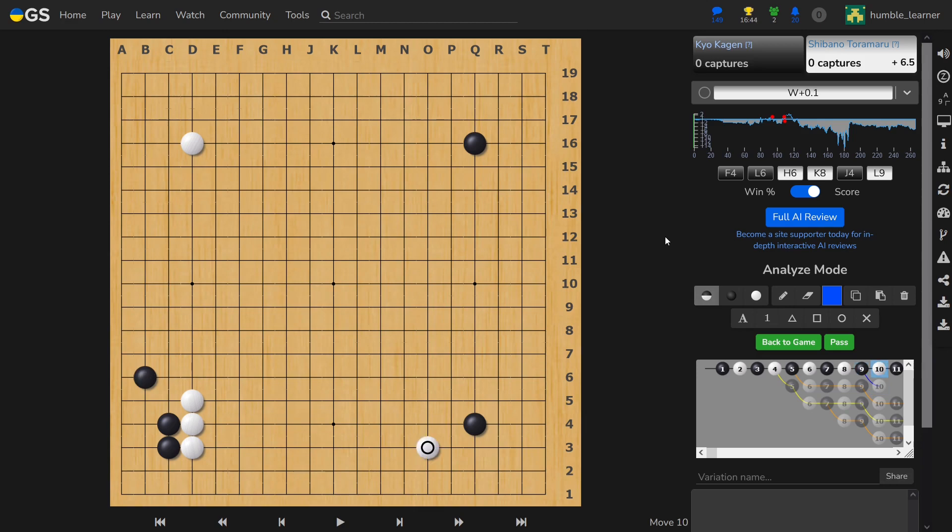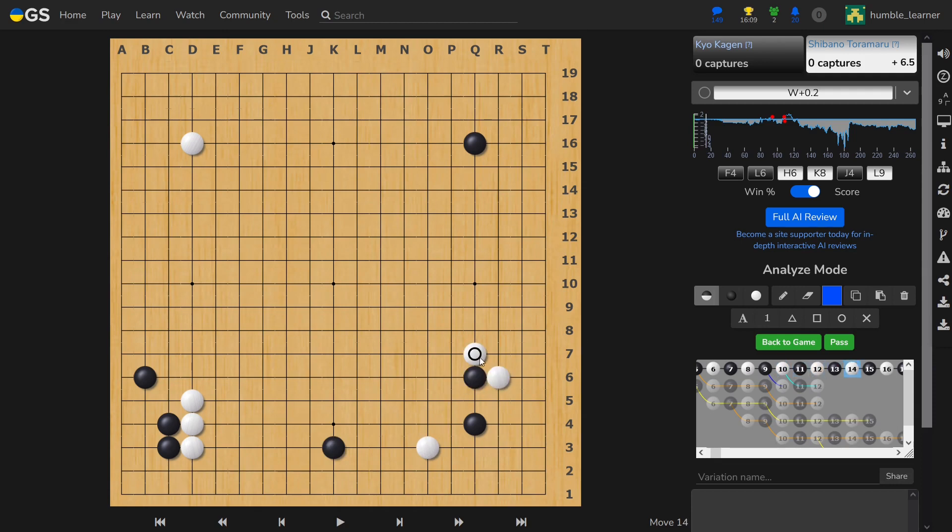But white wanted to take a bit more, and that's why he played here. Now, if black just defends — which is fine, by the way — then white can continue here, and he gets both an extension and the extension from that extension. So this is still equal, but I understand why black thought, 'no, I cannot allow this,' and so he invaded right now. Of course, it comes at the cost that white gets to approach this corner twice.